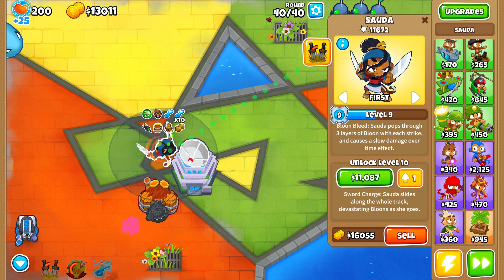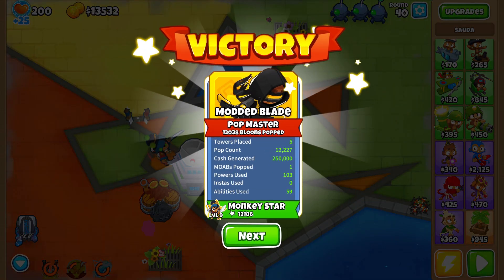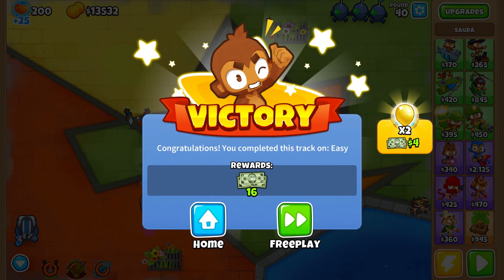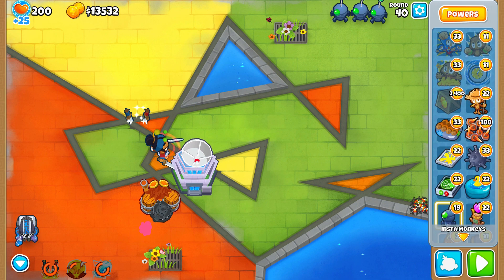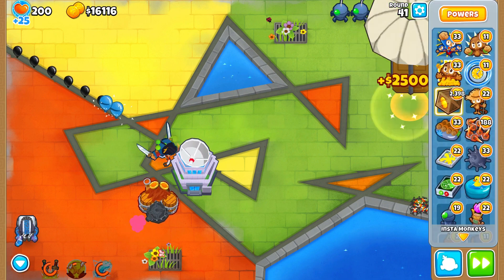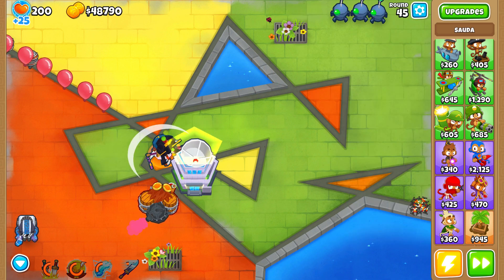Keep in mind we have not spent any money upgrading her yet, and look — round 40 already instantly dead. Now let's just keep going and see how far we can go. Around round 40 I think it's fine to use some cash drops to upgrade her to level 20, and now she's going to be level 20.